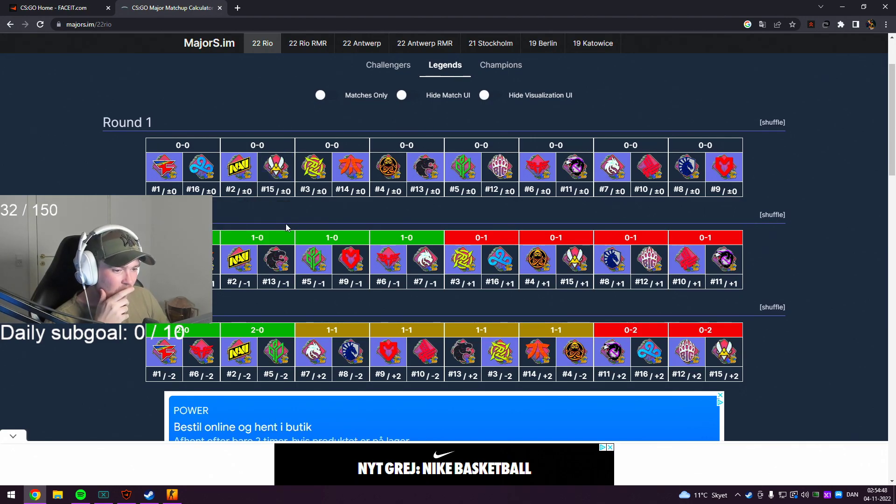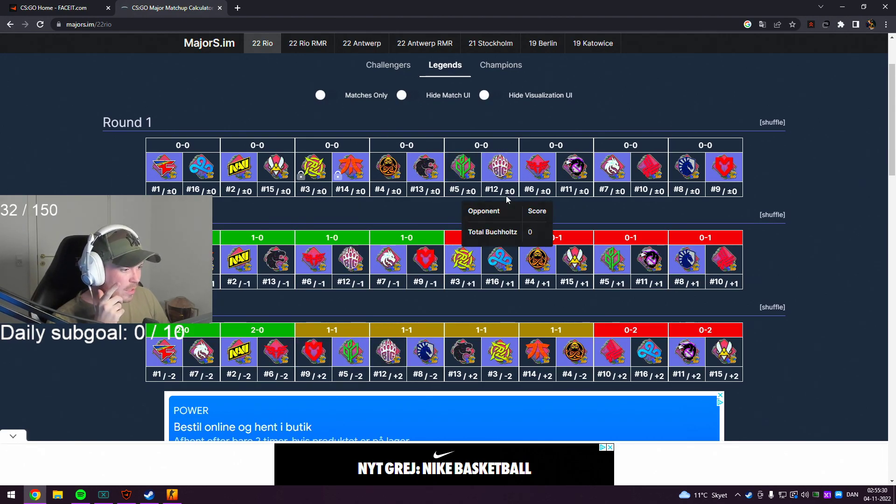I'm also not gonna favor NaVi here - let's see. I'm gonna take NaVi against Vitality but these matches can go either way. I'm actually gonna favor Fnatic against NIP, even though NIP will probably be good. I still think it would be more close and Fnatic is more used to the setup. Same thing with Furia vs ENCE - I'm gonna go with Furia just because they're used to it. They played really well and ENCE you don't exactly know what you'll get from them.